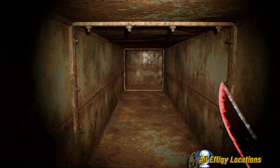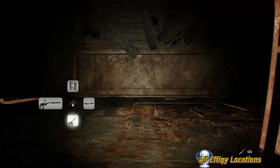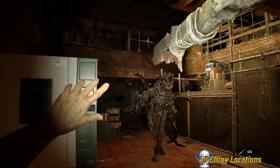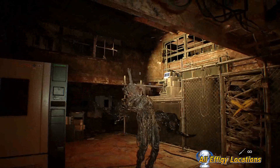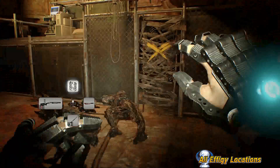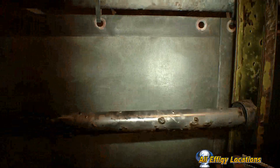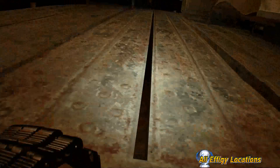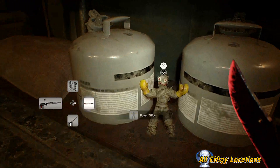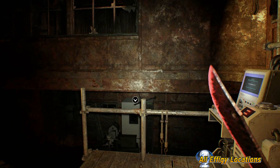Moving on to the fat molded fight on Joe Must Die difficulty. Past this barricade there is going to be an effigy down here, which is always a normal boxer effigy.